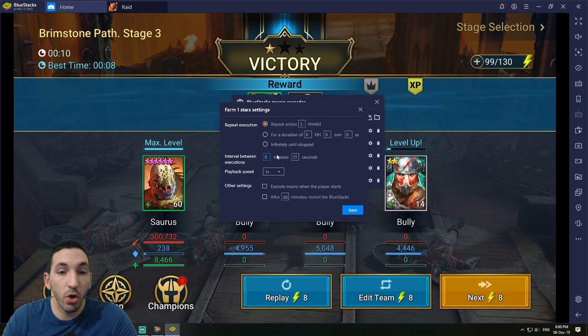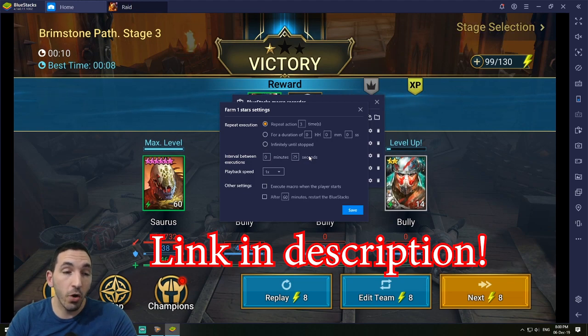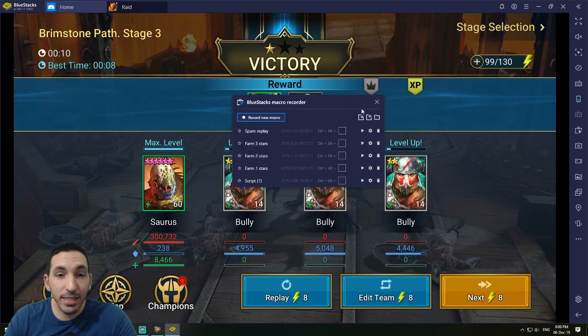You put the repeat action for 3 times, then set the interval between executions to 25 seconds — as I said, to be on the safe side and not waste any energy. You want the replay button click to repeat every 25 seconds. Playback speed you don't need to change, and you don't need to change any other settings. Then just press Save.